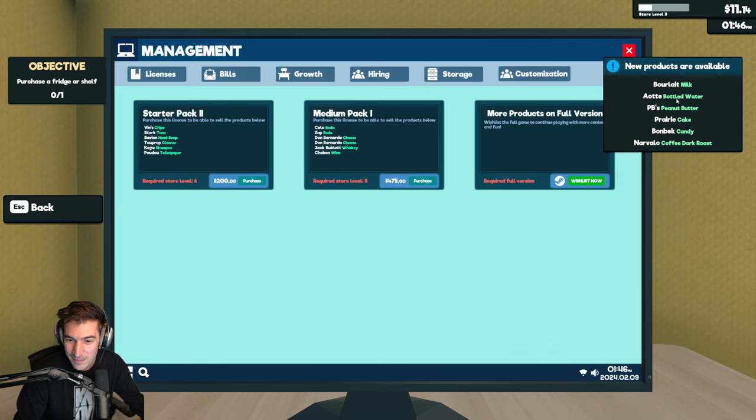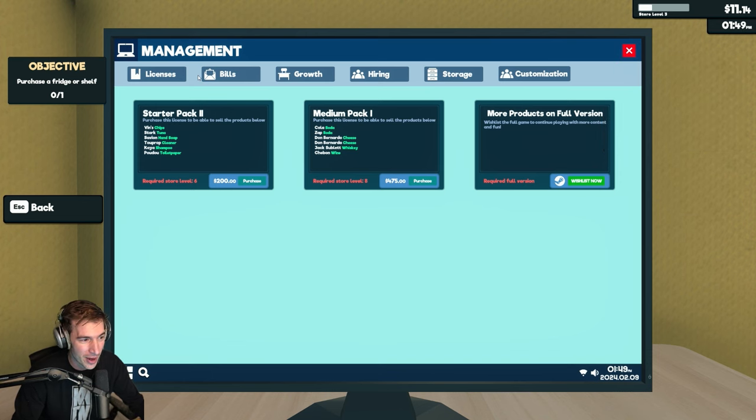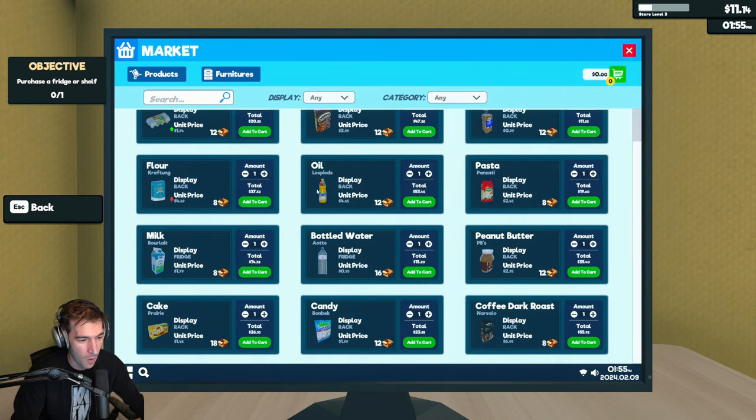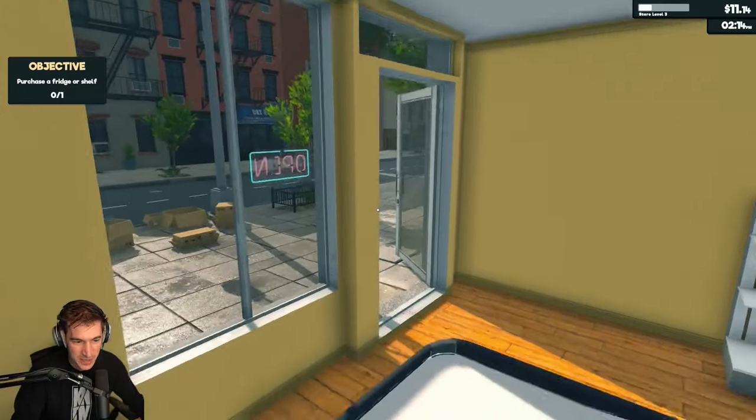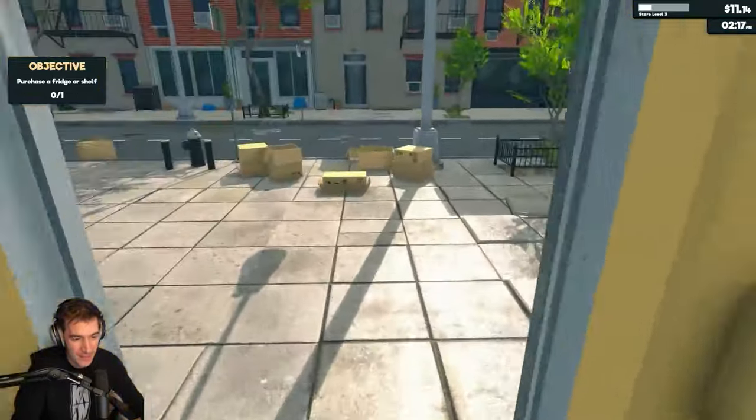New products available: Borlet milk, bottled water, PB&J, prairie cake. We can't afford any of this. We'll get more bread. We just need more — how do I drive business to my store?